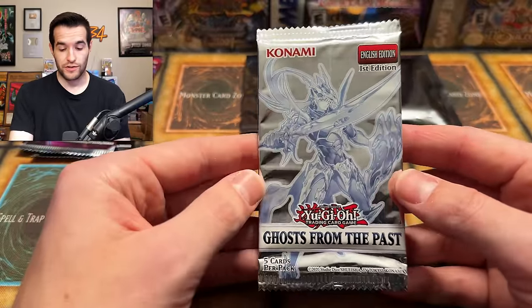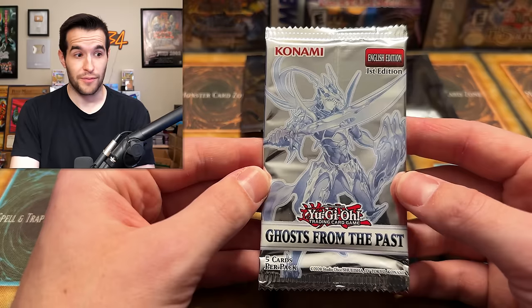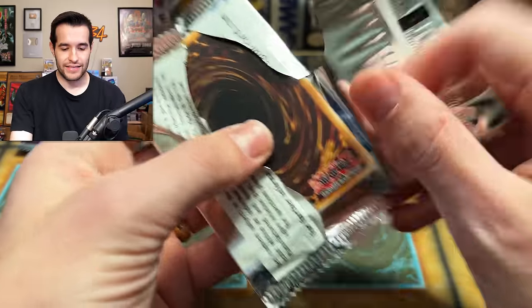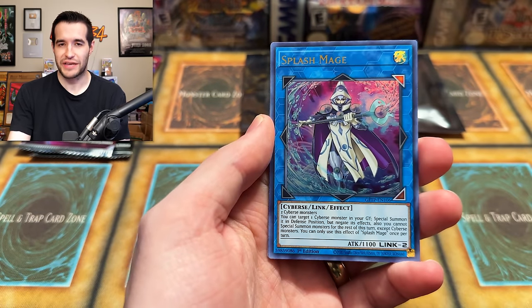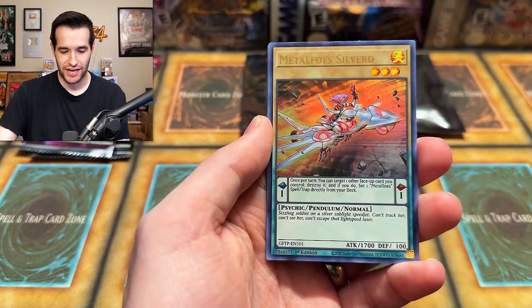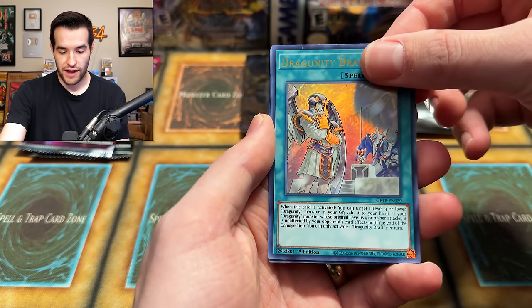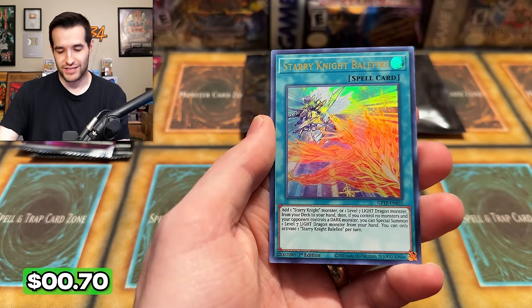Speaking of Ghost — Ghost from the Past. Let's see if we can do it. Splash Magician, Metaphol Silvered, Sunseed Shadow, Dragoonity Draft, and Starry Night. They continue to not give us what we're looking for.